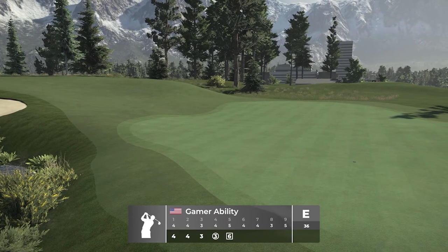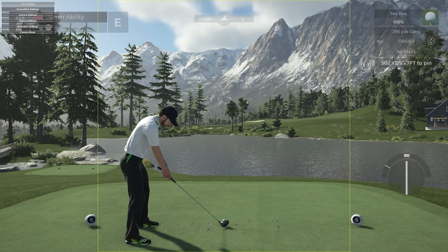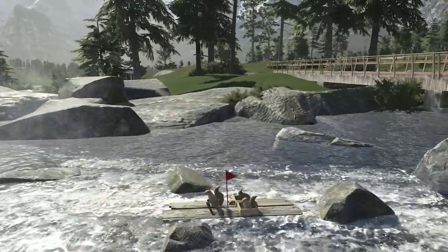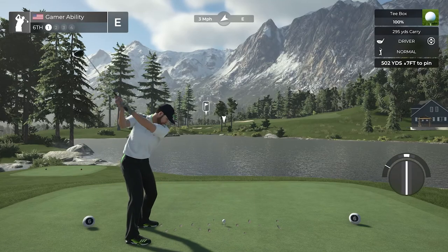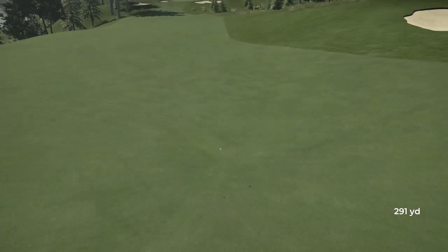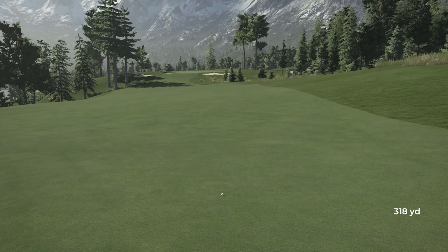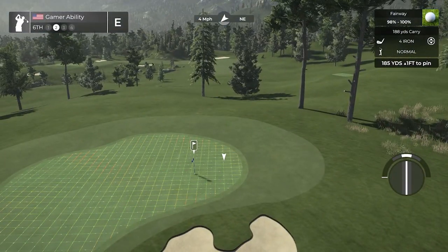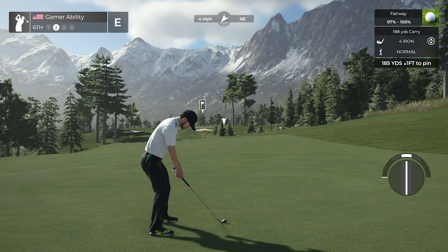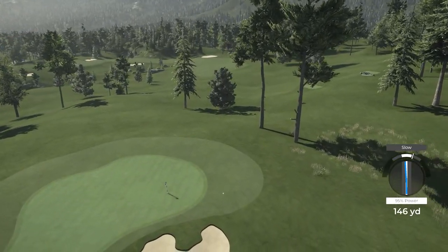We'll take it at even par right now, some work to do. Beautiful view across the pond — and this was the first easter egg. You can actually see them right there: the first gamer ability squirrel easter egg. I love the effort you all are putting in for the gamer ability easter eggs. It brings a big smile to my face; it's just so much fun. I know it's not needed on the courses, but I love it. And Bob just did an incredible job here with the golf and the easter eggs.